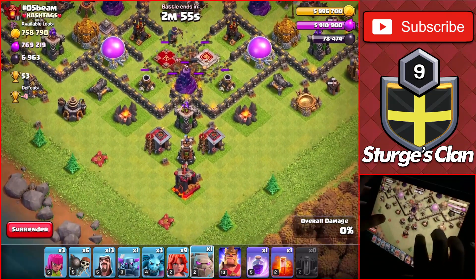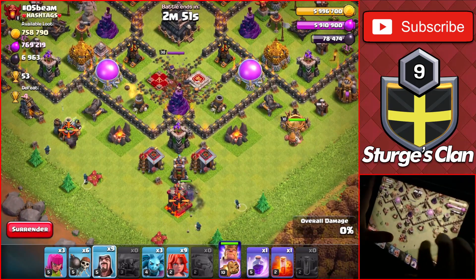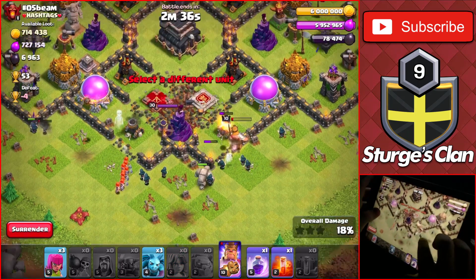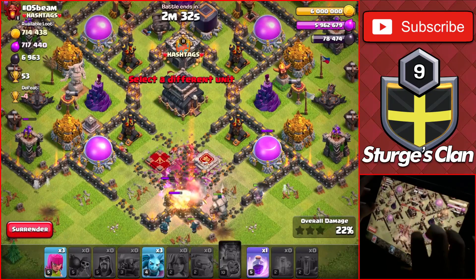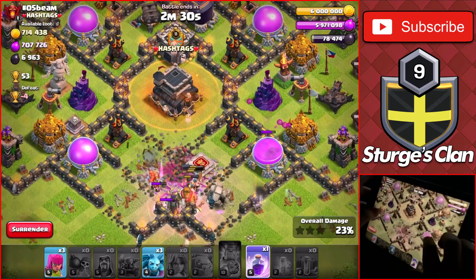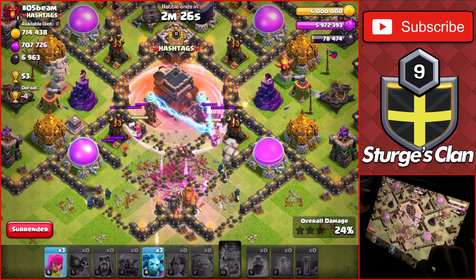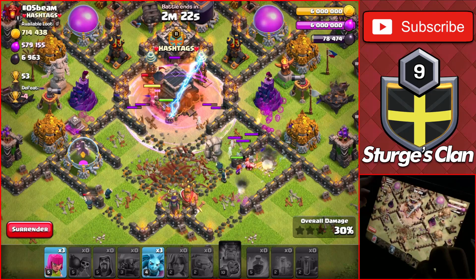I then start attacking at the bottom of the base with the golem, PEKKA, king, and wizards to clear out the outside buildings. Once those are taken out, we drop the valkyries to head towards the queen and guide everything up to the town hall for that first star. I also dropped the poison spell early just in case of any clan castle troops, and the rage spell to get through the town hall and the teslas as fast as possible.